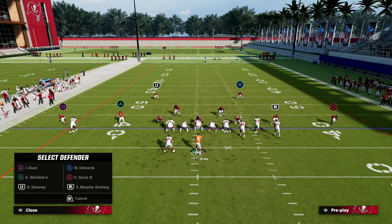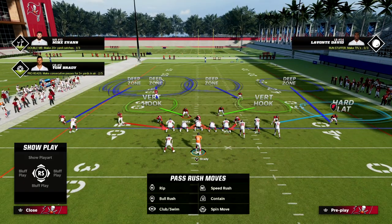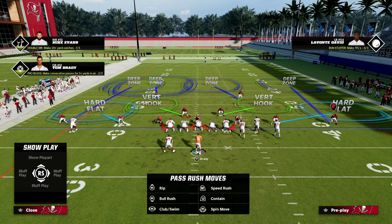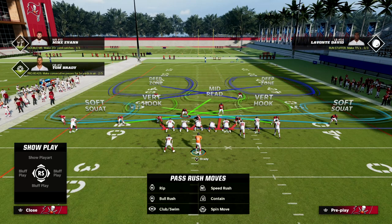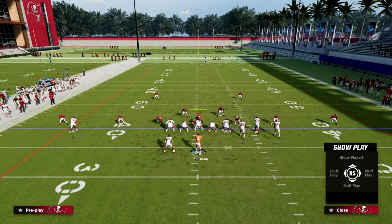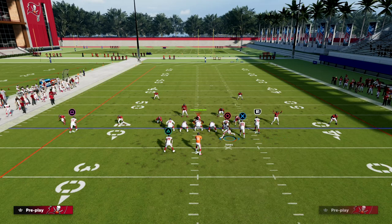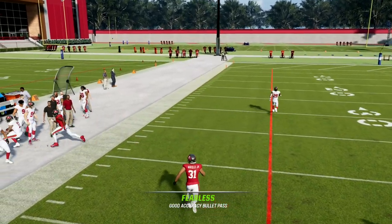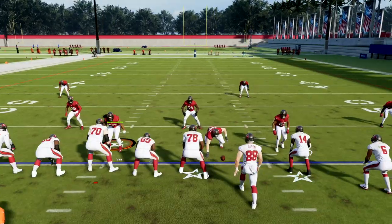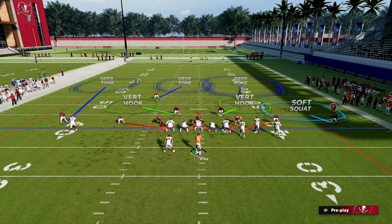If they're going to run cover three, you're typically going to get a hard flat from the bunch-side corner. They might blitz the left side guy. Let's say there's a robber defender over the middle and they cross you and the tight end — that's actually a really common adjustment this year. Because our bunch is to the left on the short side, what we can do is streak or wheel our running back. I like the running back streak, but the wheel works too. Wheeling the running back pulls the third defender, and you can throw that with an outside pass. I'm using classic passing and I'm still able to put that ball where only my receiver can catch it.